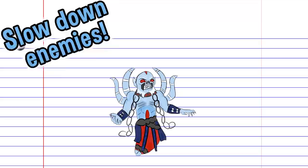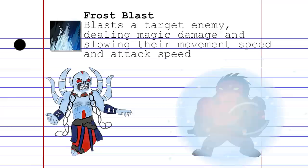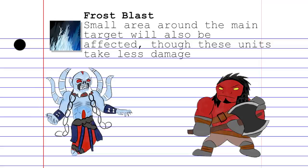Lich is a powerful support who can slow down enemies and disrupt the flow of all phases of the game. His first skill is Frost Blast, a point-and-click ability that deals magic damage and applies both a movement speed and attack speed slow to a target. A small area around the primary target will also be affected, although these units will take less damage.